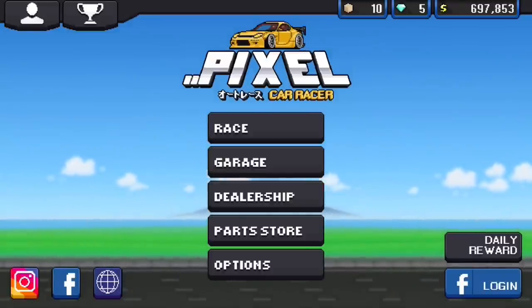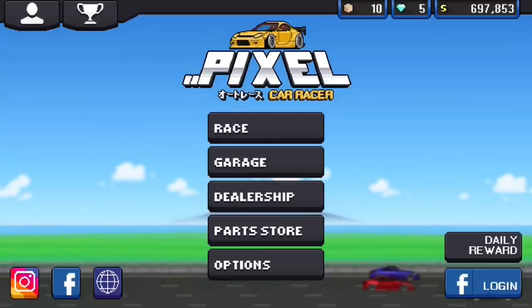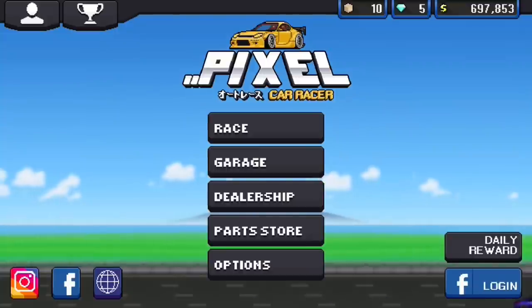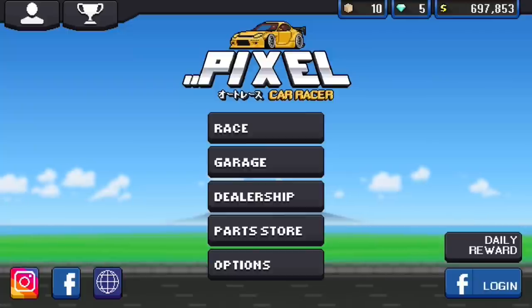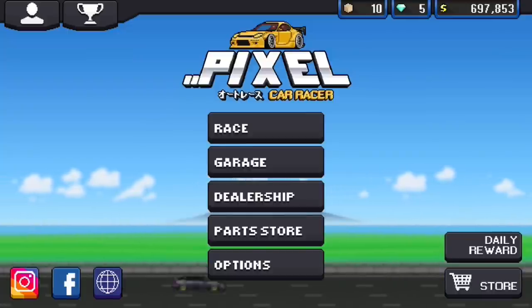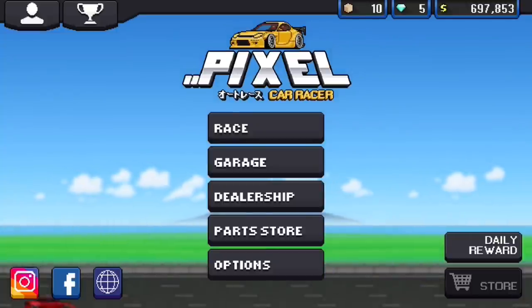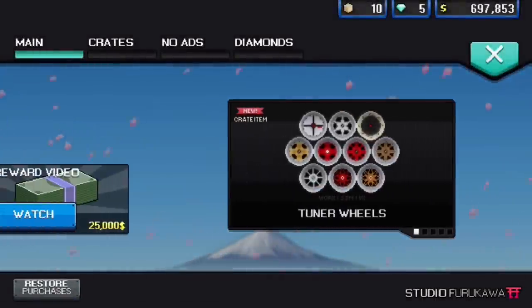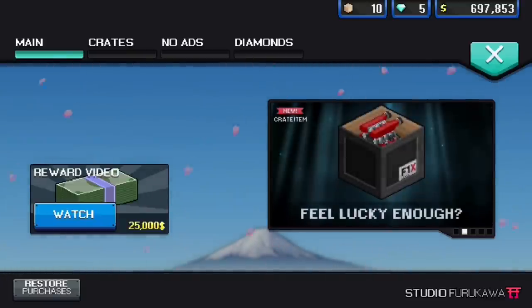The best way to get started is to make a Facebook account — you don't have to actually use it, you just sign up and sign into Pixel Car Racer. I'm already logged in, so I just press the button to go in. When you first log in you'll connect your account, but later it logs you in automatically. Once in, you get 25,000 free cash for watching a 30-second video.